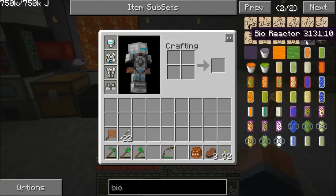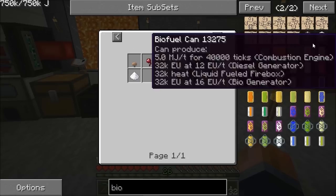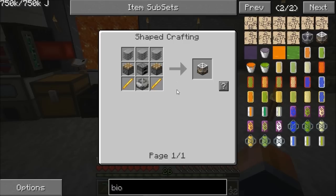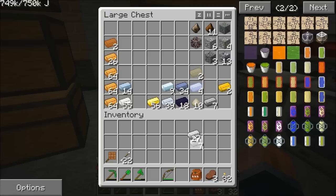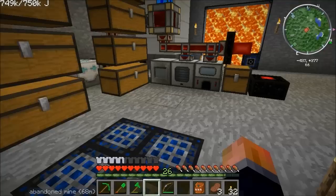I'll show you them really quick. The Bioreactor needs a fermented spider eye, made using sugar and a mushroom. That'll let us start using the saplings outside to turn to biofuel, and then I'll try it out with the biofuel generator that goes with it — that'll start generating some MJ's using our saplings. But for this episode, we're also going to make a thermal generator and an MFE to store the power. I'm just cooking some rubber up, and once that's done we can start working on that.